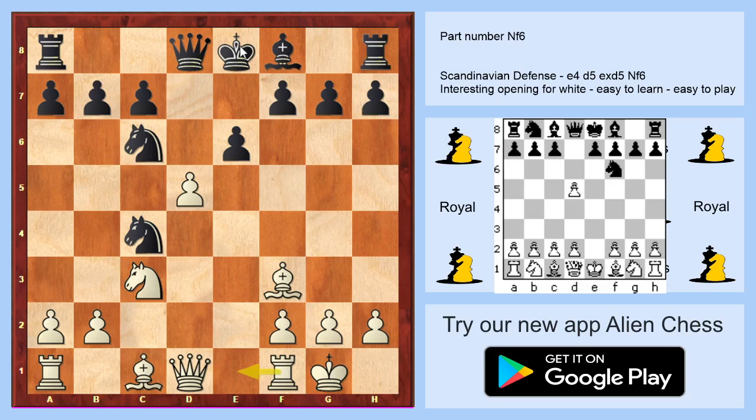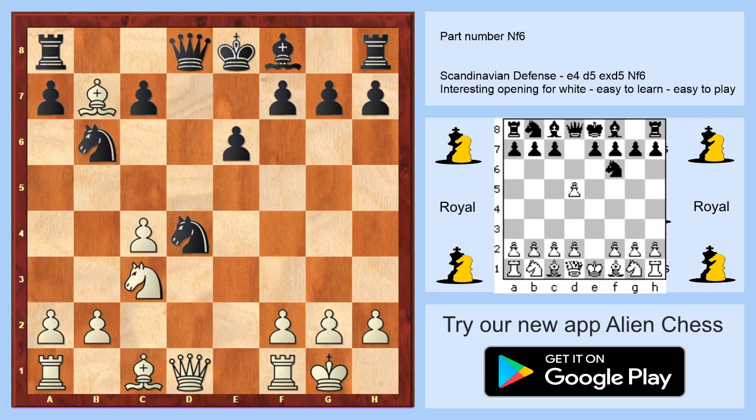That's not a good idea for black. For this reason black should take on d4, but again you will take on b7. You will play queen to e4. If black is playing c5, you are playing knight to b5, and this is a really strong move.